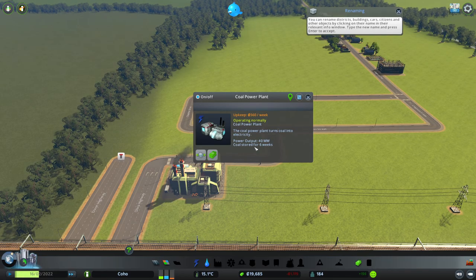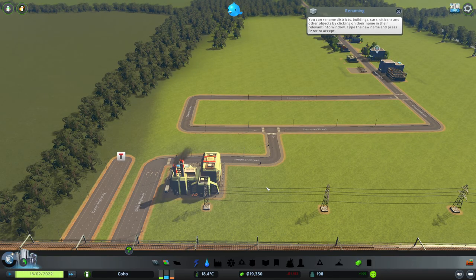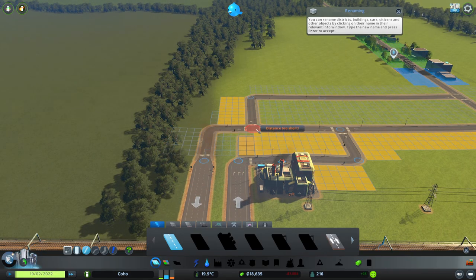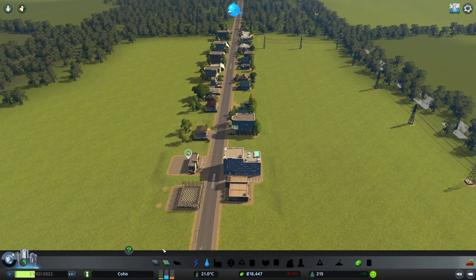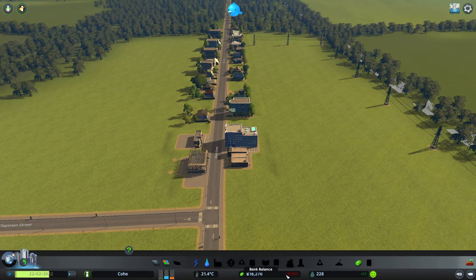Coal stored for six weeks — we need coal, guys. How do we get coal? We are making minus 1,000 buckaroos per month. We need a lot more commercial. Let's go ahead.